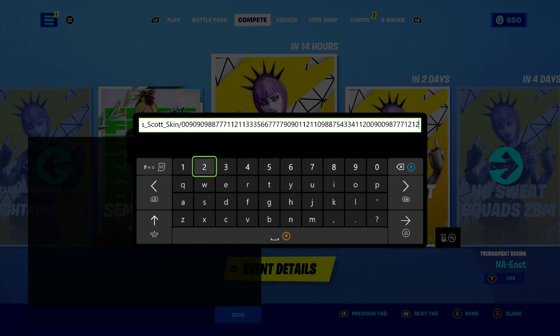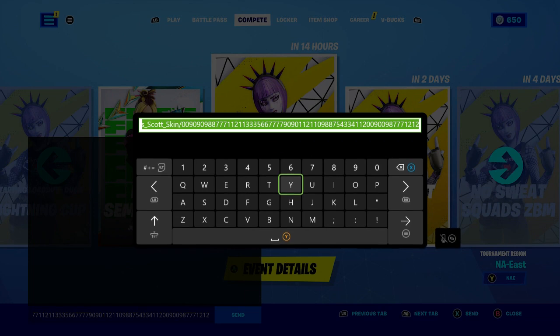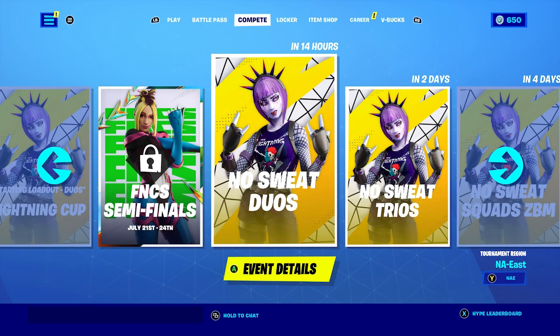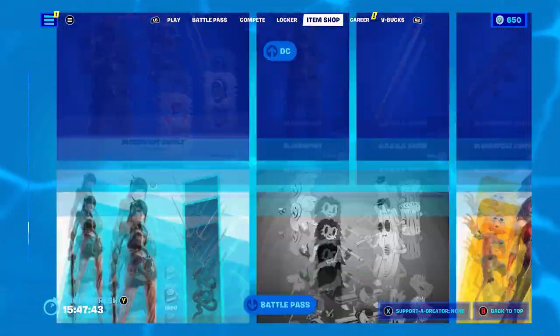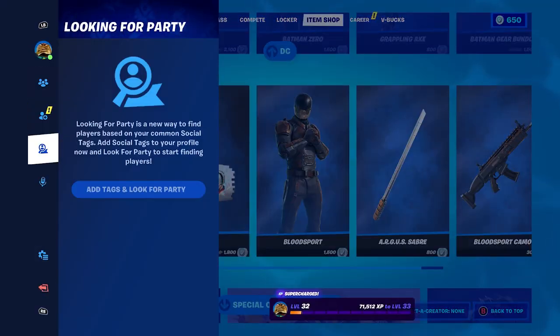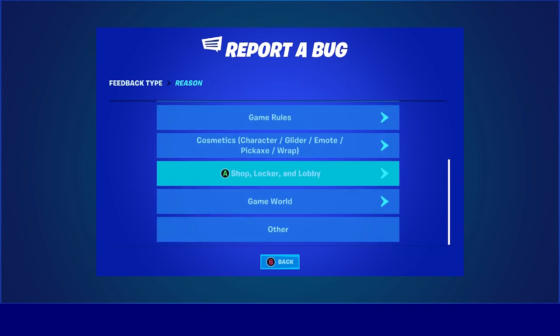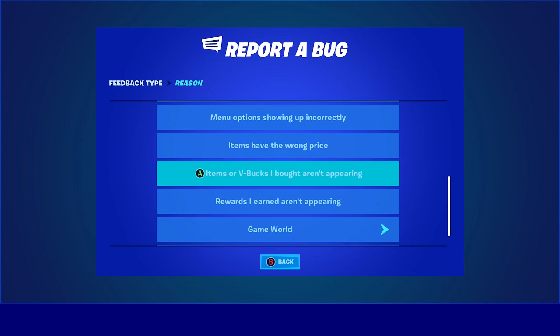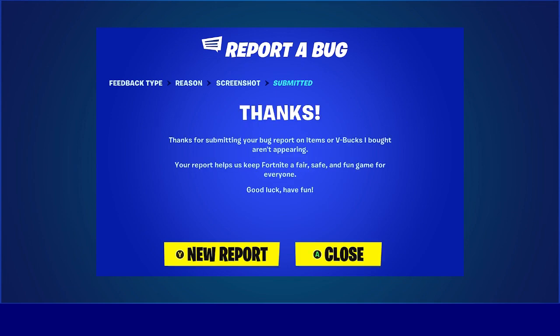That's the long code but that's the whole Travis Scott bundle. Click on done and then click send. It should come back — delete it, press done, and send it again a second time. Then come to the item shop and hover over any bundle — it doesn't matter which one. Press the pause menu, go to Reporting and Feedback, Report a Bug, scroll all the way down to Shop, Locker, and Lobby. Click on 'Item or V-Bucks I bought on a parent account,' click continue, and accept. Wait a few seconds — do not rush it.